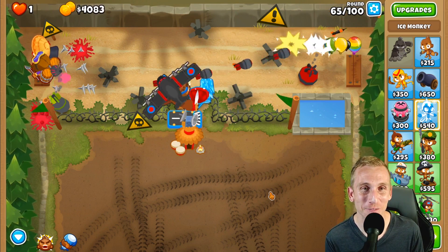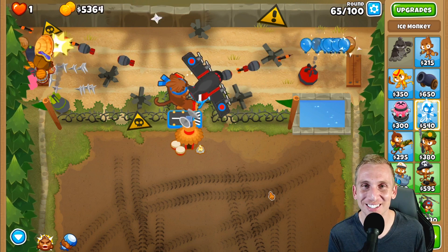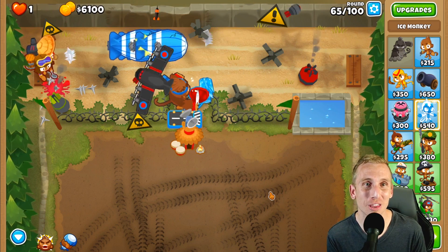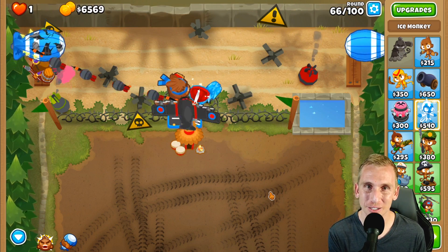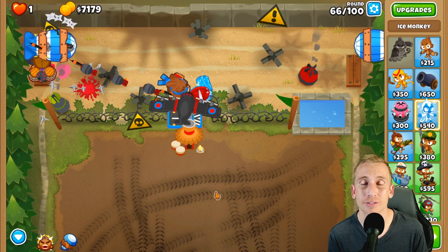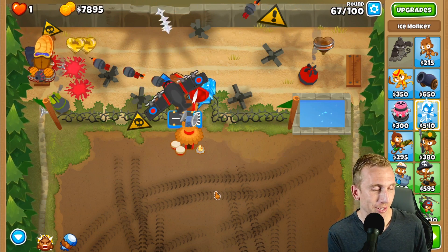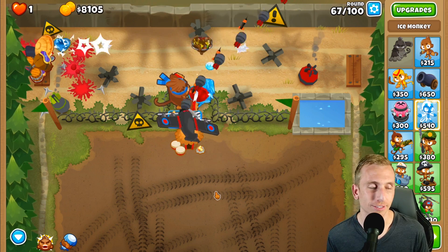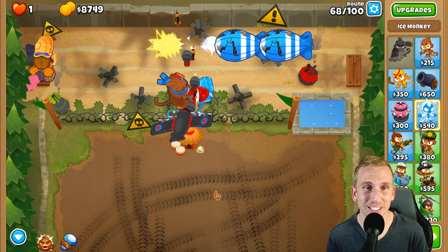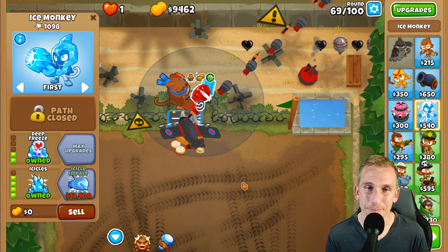I tried working on Muddy Puddles and went to Ouch — I'm having troubles on Impoppable on those maps. It's going to take some time. On maps like this, what takes the most time is getting the beginning ready; after that you know what's coming — round 55 is kind of hard, round 59 you need camo. But on Ouch every round is hard. If you want to skip ahead since we're just waiting on the Ice Impaler, feel free.